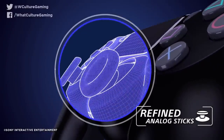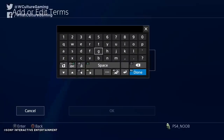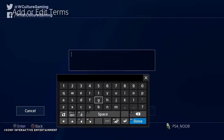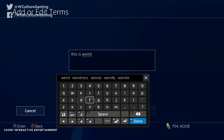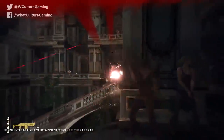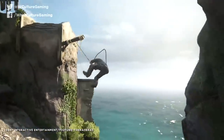Beyond this, the DualShock 4 has another cool trick up its sleeve when it comes to typing: motion controls. It seems weird at first, but when a keyboard is on screen, push in the right thumbstick and you can tilt your controller to position the cursor instead. It does take some getting used to, but if using the D-pad or swipes on the touchpad isn't your thing, maybe this is.